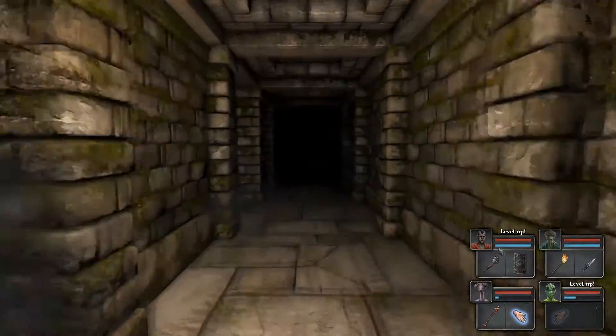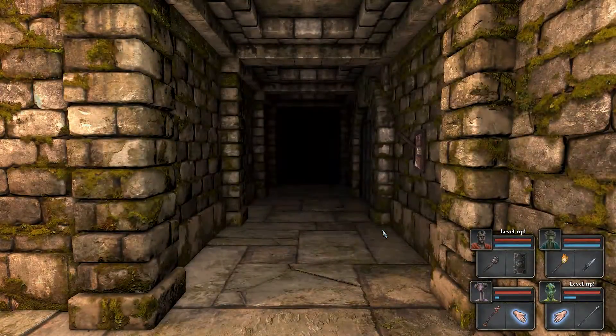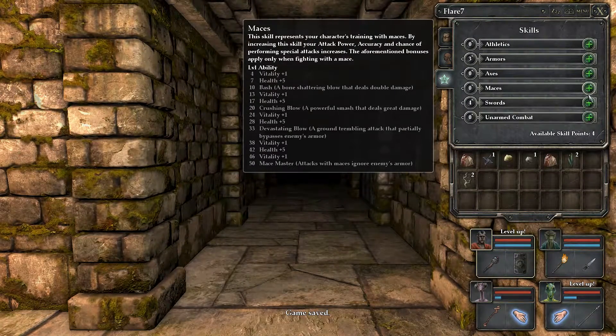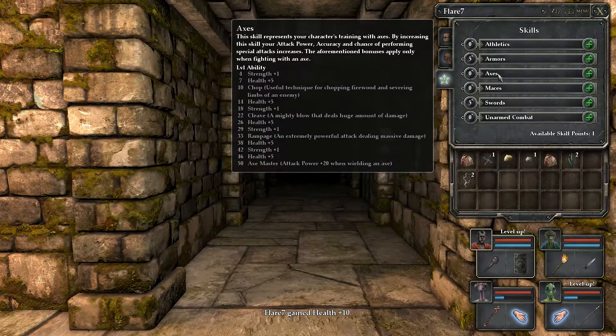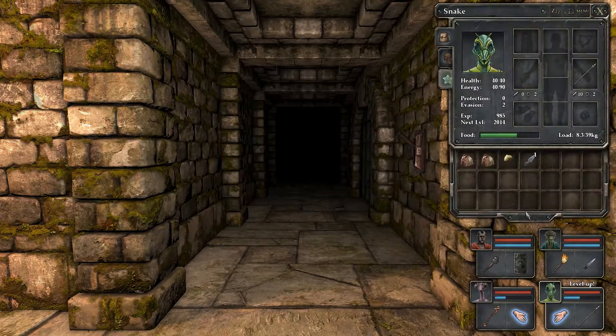Beautiful. Okay, click on that flashing star and you get different things you can use four skill points to increase. We're going to go for swords, which is our core strength for those weapons. It says right there what you'll get if you reach a certain number of points. We increase swords, we increase armor because defense is just as important - if not more important - than offense.